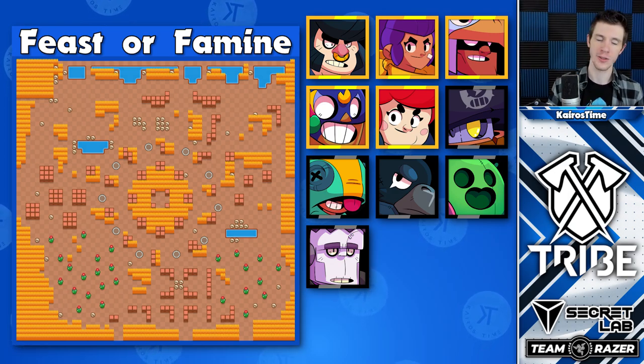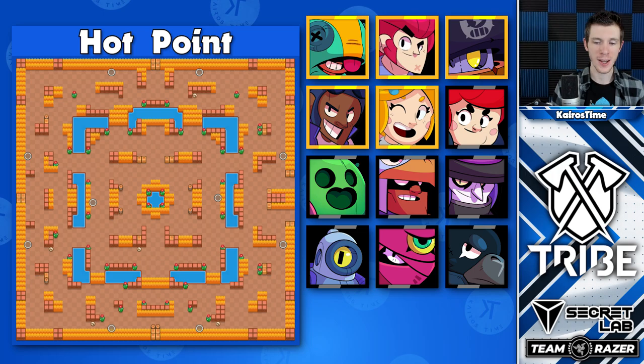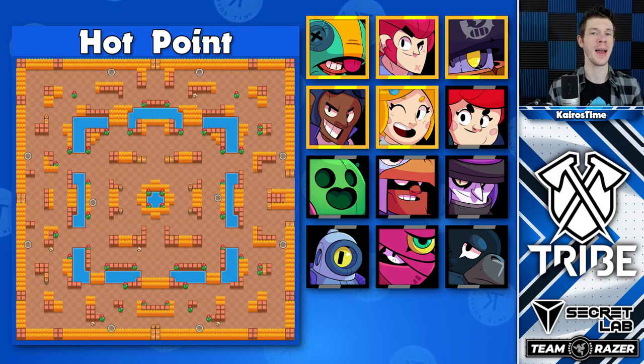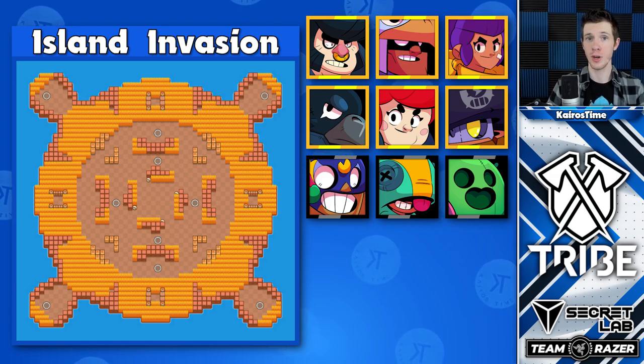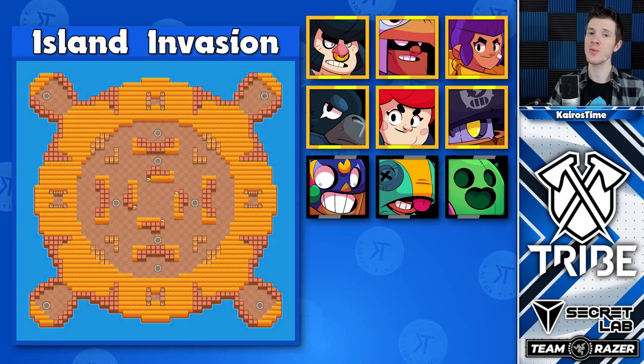Hotpoint is a very wide open map, but there are a lot of hiding places as well, which makes it a great map for Daryl. Overall, Island Invasion does work best for brawlers that do really well with bushes, despite it being relatively open in the middle. Also, this is one of the best maps for you to push Crow on.